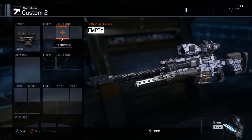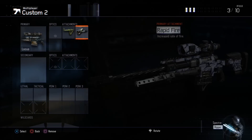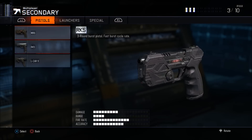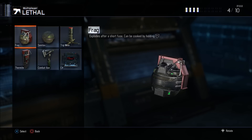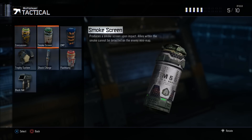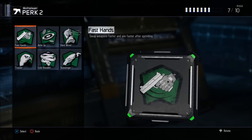Now getting to the class setup, you want to put on the Locust sniper rifle. The Locust is basically the Ballista of this game. You want to throw on fast mags so you can reload very quickly and never run out of ammo, and you want to put on the rapid fire attachment so you're able to get off more shots. Instead of a handgun, you're going to put on a knife — the Black Ops 3 knife is better than a lot of recent knives. You're also going to throw on a tomahawk and a shock charge for added dramatic effect.